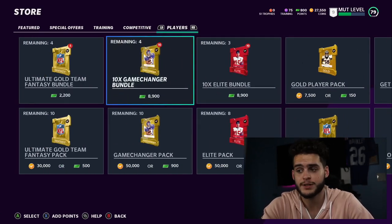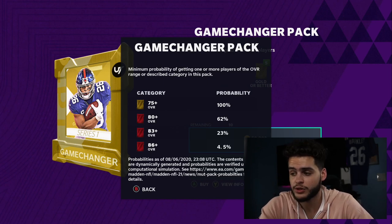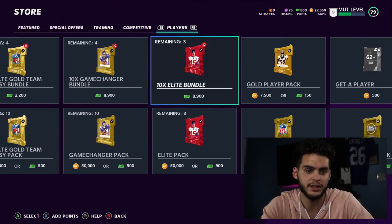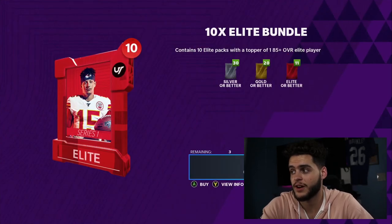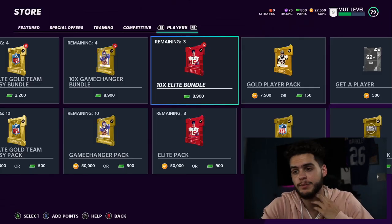If you have money to spend, I'd open one of both. Now the game changer packs — I have a salty taste from Madden 20, they didn't feel good. The odds look about the same, but the issue is you only get five cards per pack. You could hit all golds on a $10 pack and I just don't like that. I'd rather know that if I open 10 elite packs I get 11 elites plus the topper, which here is an 85-plus. That 85-plus can get you a real banger.